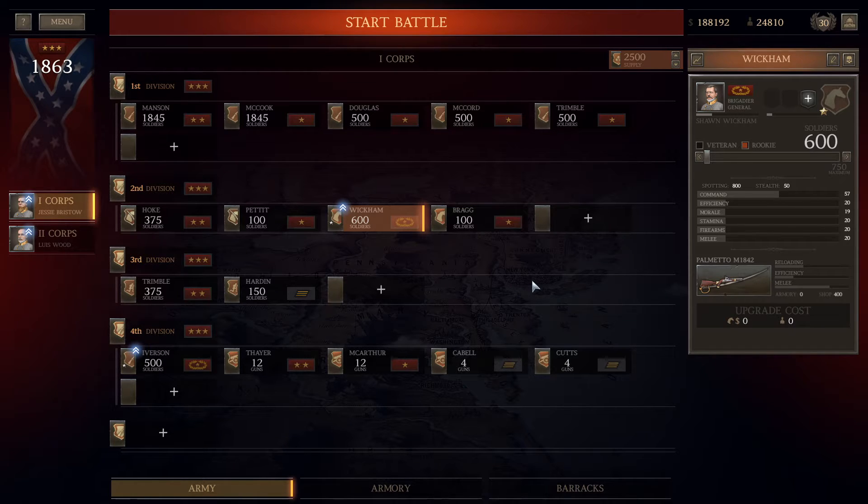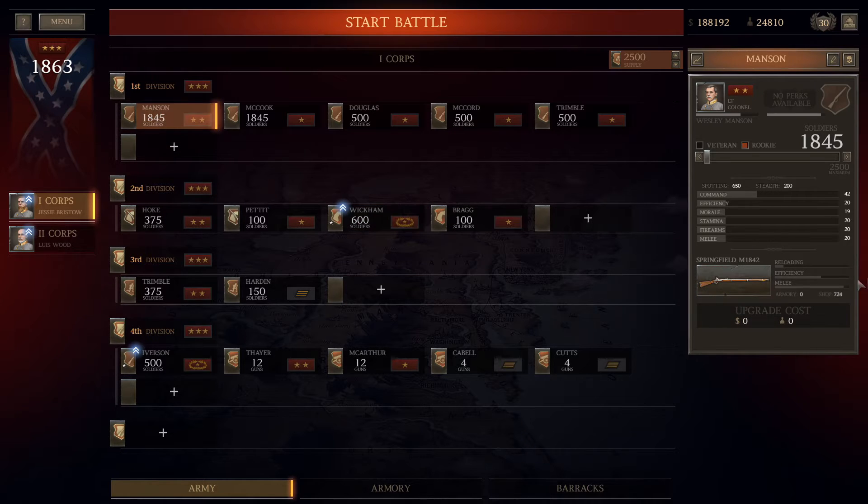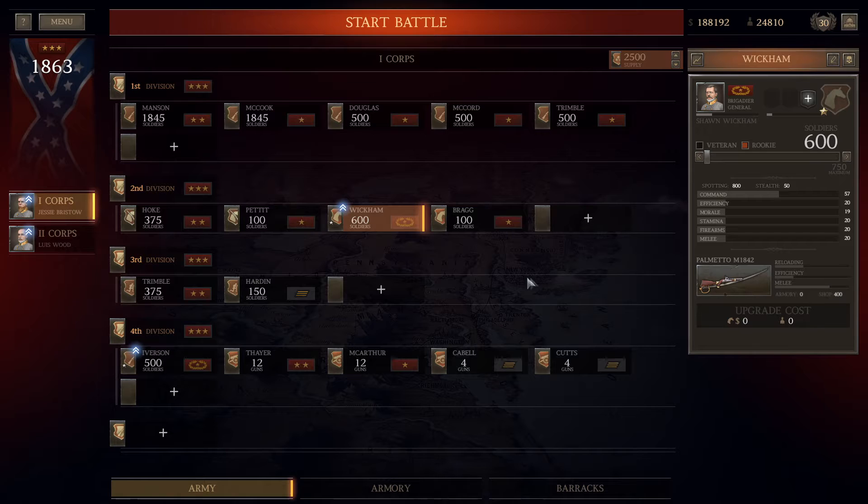For melee cavalry, they'll suffer more casualties by nature of being engaged in melee, so you want them a bit larger. You can get away with really any size unit, but there is a diminishing return past about 600 troopers — largely due to maintenance cost. At some point you want two units instead of one large one. You'll be very effective between 500 and 600. Start with the Palmettos — they're very cheap and like the Springfield 42 of the group, but have very good melee stats. Then eventually get the LeMats, which are phenomenal — melee is maxed out and reload time is great.